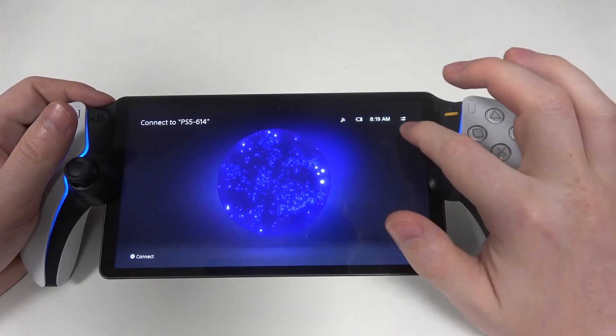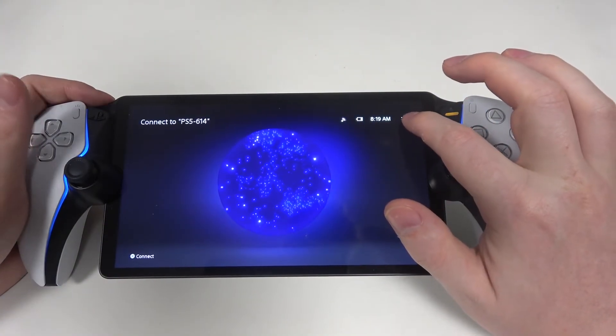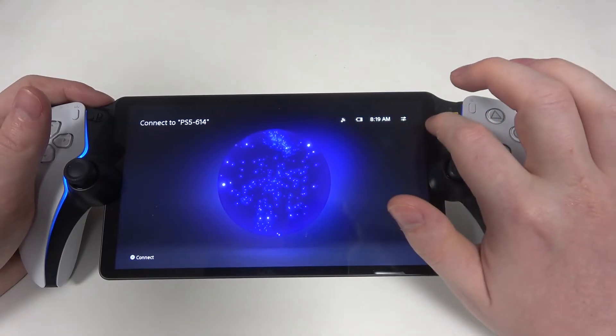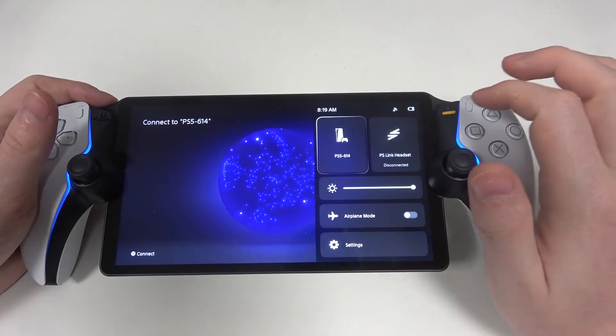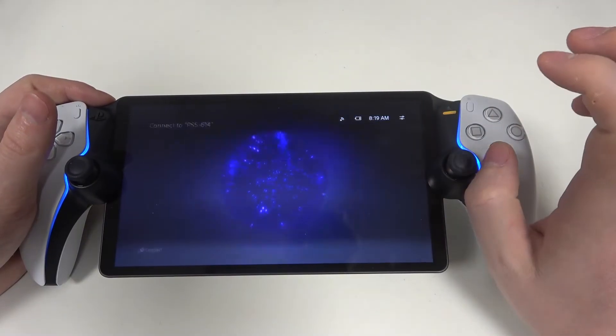To do this, first you will need to click on this button right here in the top right corner of the screen. If you can't see it, then swipe your finger from the right side of the screen like this. Then navigate to the settings.